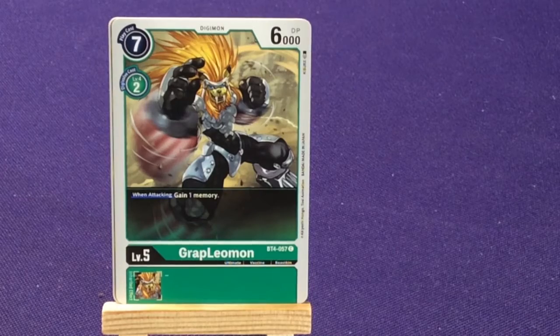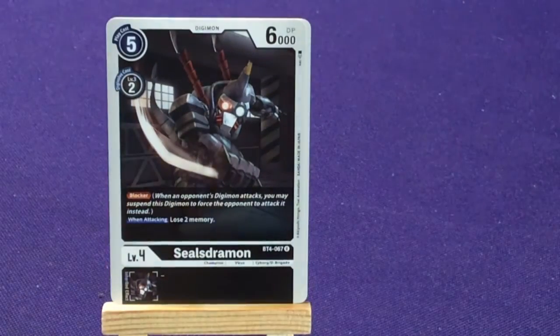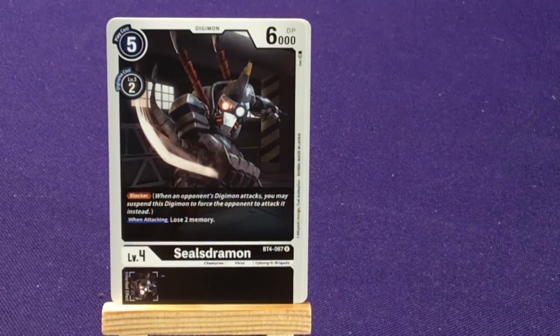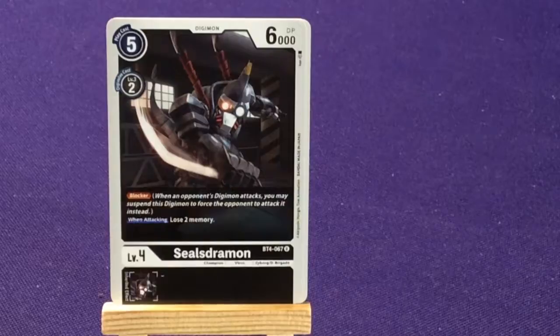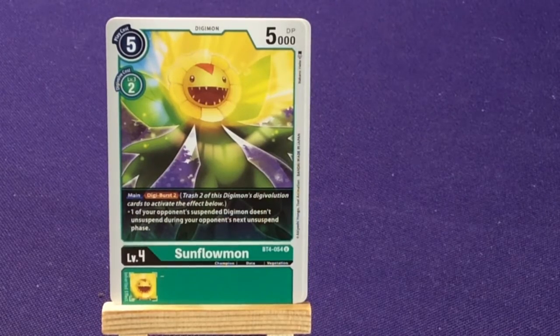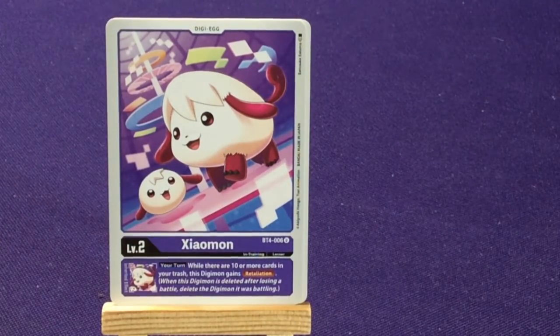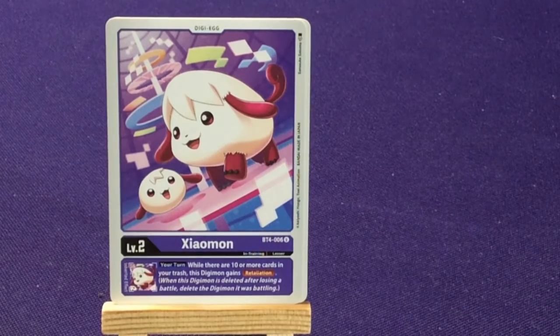Oh, and cool — we got Grappleomon, to go with our card, to gain one memory. He's actually spinning turbines on his arms, which is really neat. Seelstromon — Cyborg, D-Brigade — so this would be the evolution of Commandermon, with Blocker and lose 2 memories, so it could also work in your black deck. Sunflowermon — Vegetation, Digiverse: one of your opponent's suspended Digimon doesn't unsuspend during your opponent's next unsuspend phase. We got a new Digi-Egg card — Zalomon, a little cute pup-looking character. When there are 10 or more cards in your trash, this Digimon gains Retaliation — so that could work nice with the purple deck, putting cards in your discard pile. And then when it evolves, it gets better.